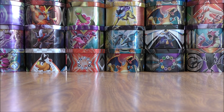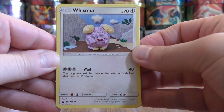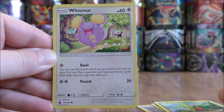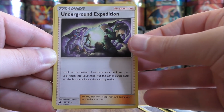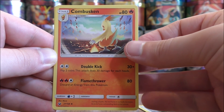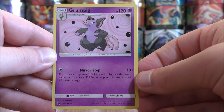Seven packs left to go — should be getting a couple more good pulls. This pack starts with Whismur, Trico, another Trico, Whismur, Voltorb, Metal Type Energy, Underground Expedition, Minior, Combusken, a Reverse Hollow of a Minior which is an uncommon, and the final card is a Grumpig.